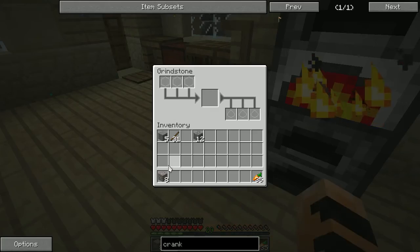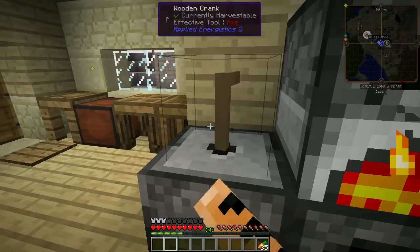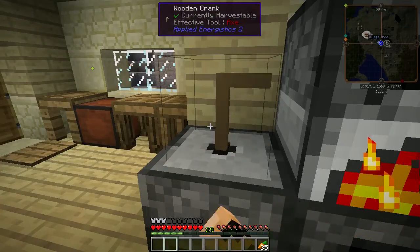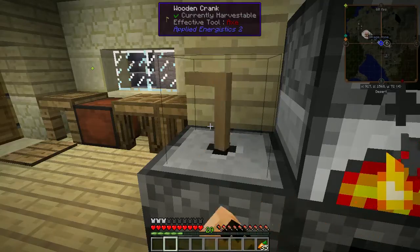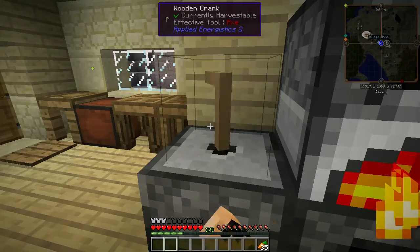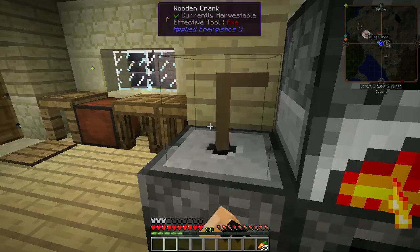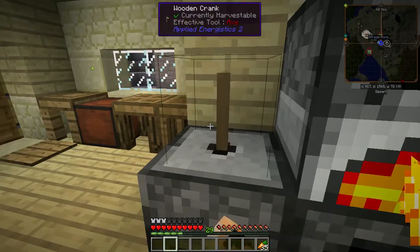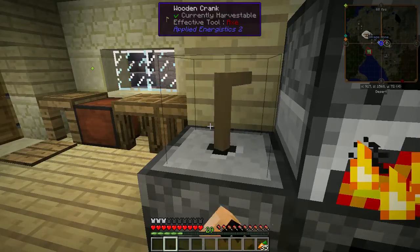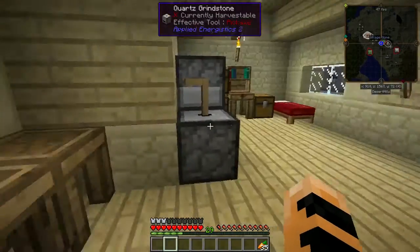So here's that iron gravel ore. Put that in there — shift-click it in, or just pick it up and put it in there. Then right-click and hold down the crank. Eight rotations is good for one ore. So I put eight pieces of ore in there, so we should get 16, but I think I've seen it randomized just a little bit — I've never seen it do more than double. Once the crank stops moving, that's a good time to stop cranking.